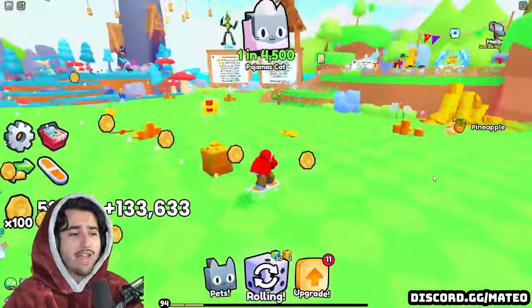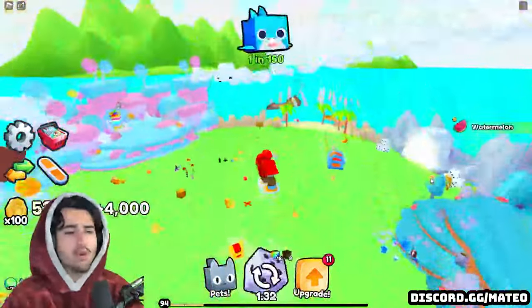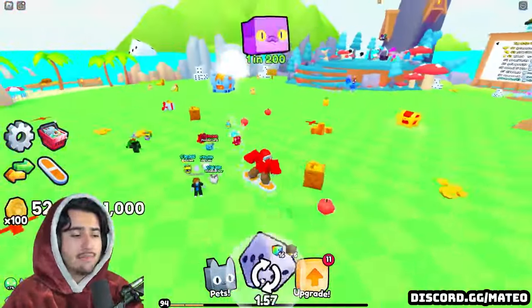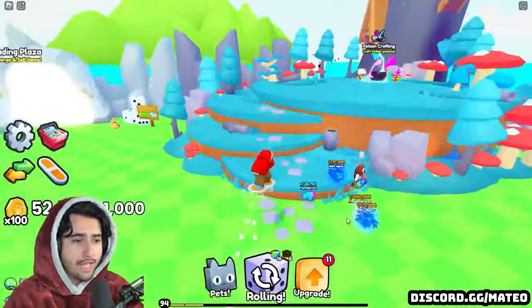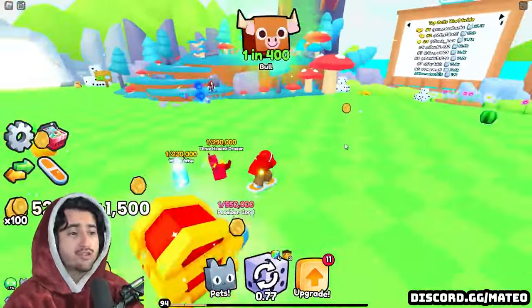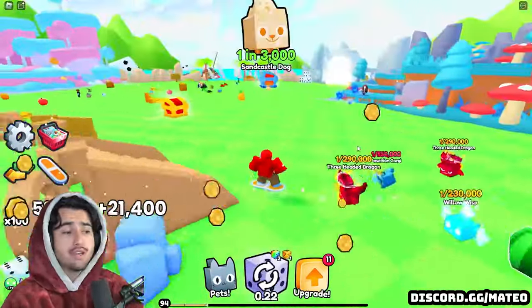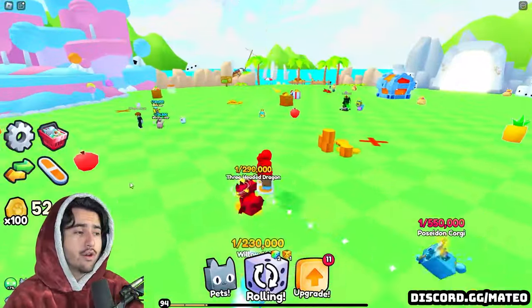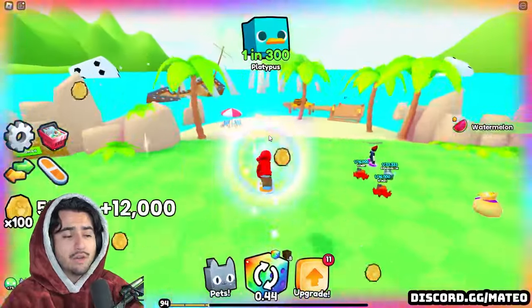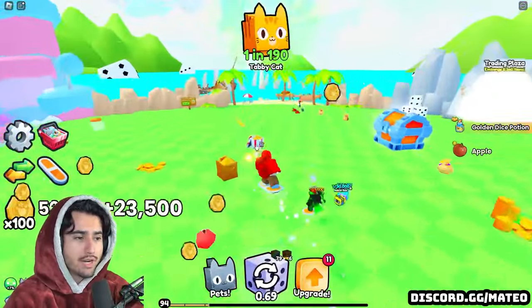A lot of the quests on the right side are luck-based and require you to open a certain rarity of pet, so that will just take time as you keep rolling. But all the ones that are in your control — like getting items or destroying breakables — you must start doing immediately, because the quicker you do that, the quicker the multiplier goes up and every pet you open gives you even more coins, as well as more from breakables.